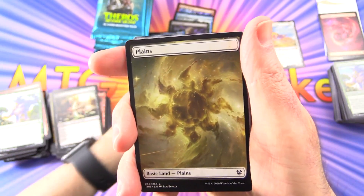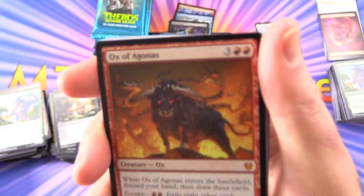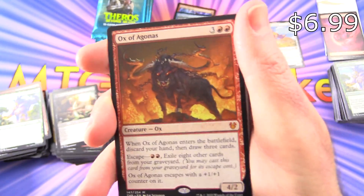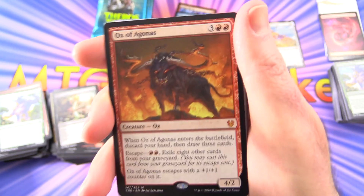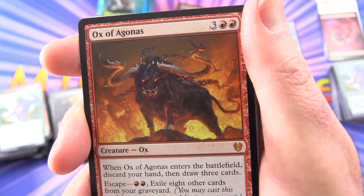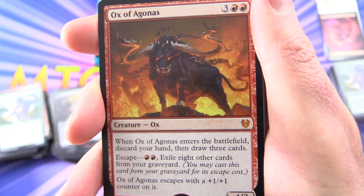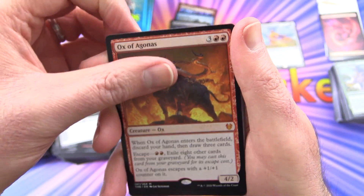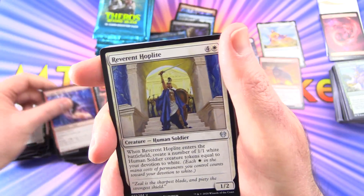MTG Arena. I've got a Plains, and a Mythic — Ox of Agonas! So this guy is pretty cool when he enters the arena in MTG Arena — this snorting, growling — and I think you hear a bit of the chains whipping around there, or the antlers, or whatever those things are. Horns. So that is very nice — three Mythics so far. And Escape Velocity, Reverent Hoplite, and Elspeth's Nightmare.